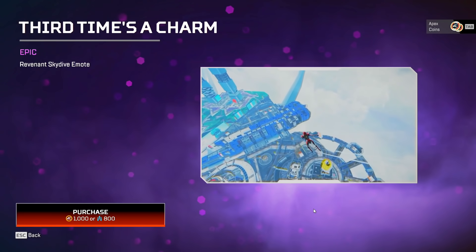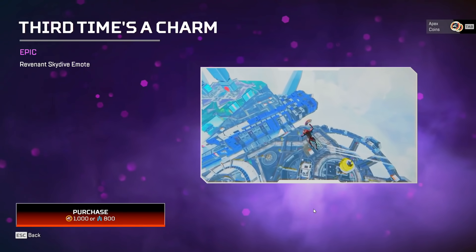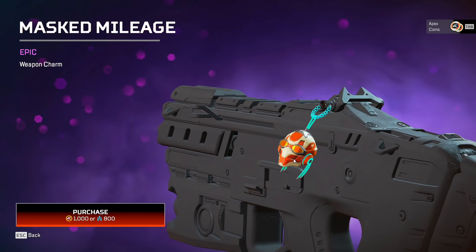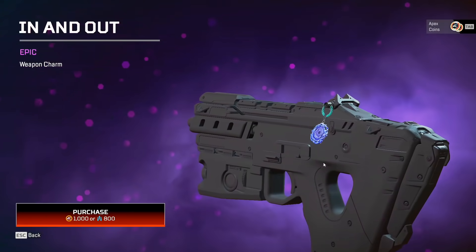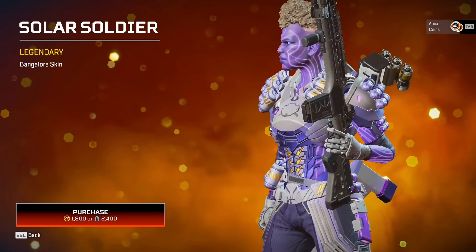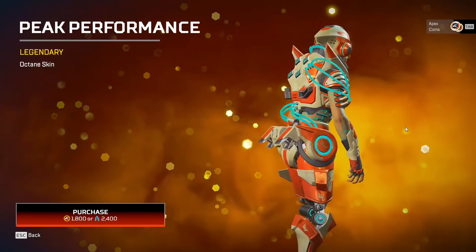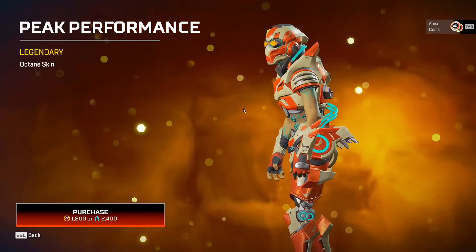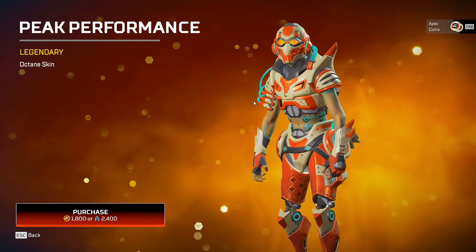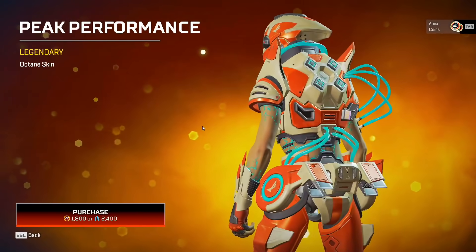Why the fuck do they always give the coolest shit to Revenant? Why? That's awesome, not gonna lie. Actually kind of cool. Let's look at the good skins. We have Thanos's daughter. This Octane skin is fire - this is the coolest Octane skin I think they've ever released. Ten out of ten, this skin is fucking fire.